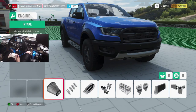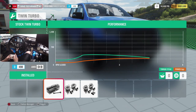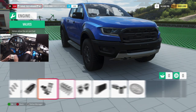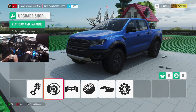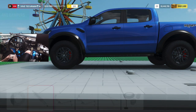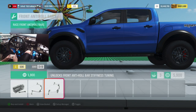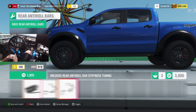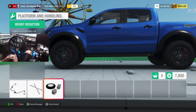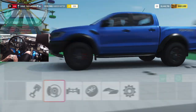So as for performance upgrades, looks like we can upgrade the twin-servoed engine and stuff like that. We are sitting at 211 horsepower stock and we are definitely going to be bumping that up. So let's do all the other mod performance to this thing first - throw some race brakes on there, throw some rally suspension on it so we can maybe possibly get a little bit more angle.